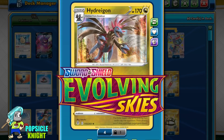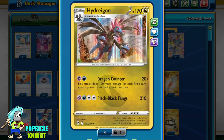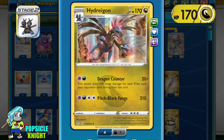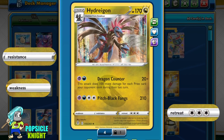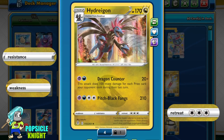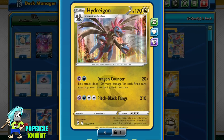For today we'll be taking a look at Hydragon from the Evolving Skies set. Yes, the dragons are back — but have they returned with a vengeance? You decide. Hydragon is a Stage 2 Dragon-type Pokémon with 170 HP. It has three retreat cost, and common to all Dragon types, it has no resistance and no weakness. It has two attacks, and let's start with its second attack.